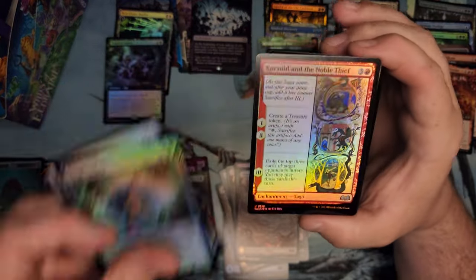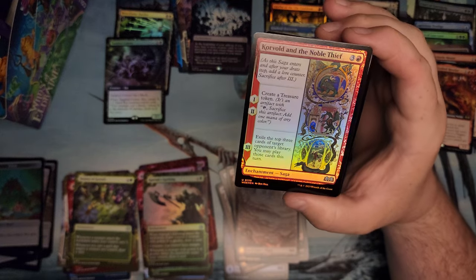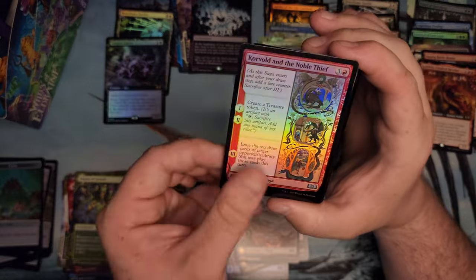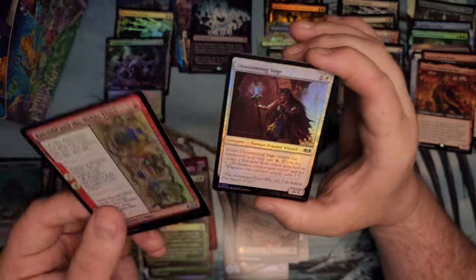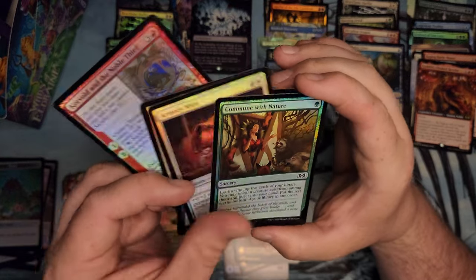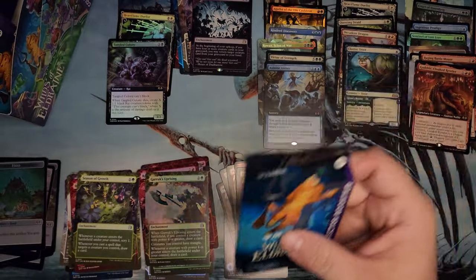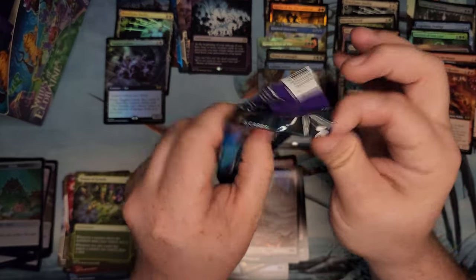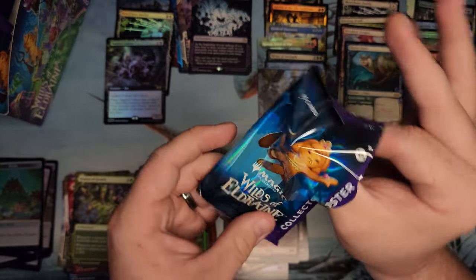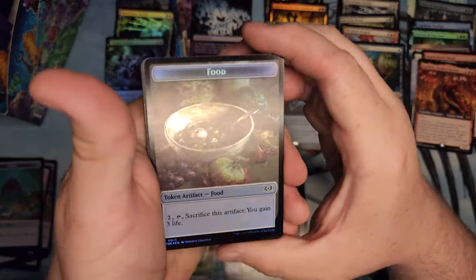Tough Cookie. Corvold and the Noble Thief — create a Treasure token. For one and two, for four here, exile top three cards of your opponent's library and you can play them this turn. You get back two mana so for two mana you can exile the top. But if you have a token doubler out there you're getting two treasure tokens each time, so that kind of changes it a little bit.